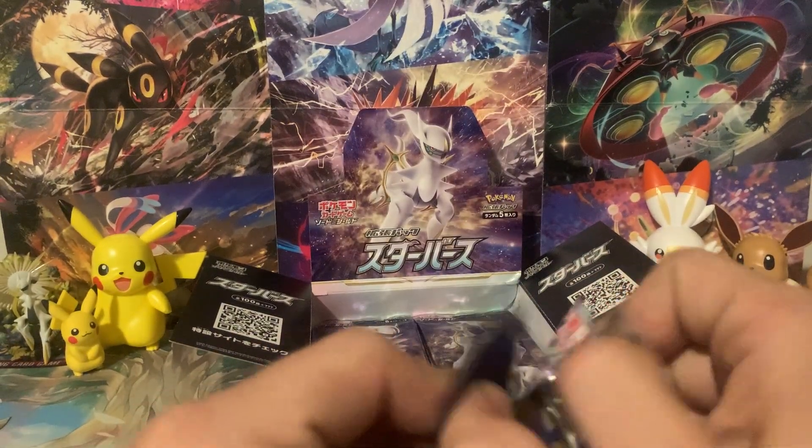We've got our final pack — wish us some last pack magic! If you wouldn't mind leaving a like on this video, and commenting down below if you want to see more Japanese booster boxes. My LGS has more Starbirth and some Time Gazer. If they have Space Juggler, I could pick up one of those also. I'd like to do a Space Juggler and Time Gazer booster box opening, both of them at the same time. But this video has already been pretty long, so let me know if you guys want to see something like that.